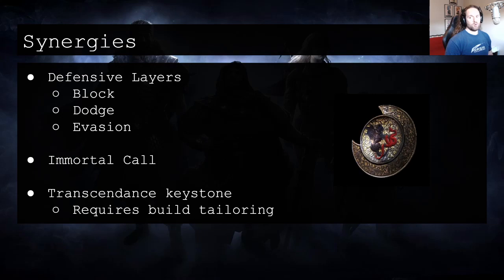Synergies and ways to mitigate the downside: defensive layers like block, dodge, and evasion — something like blind — anything that is really good at minimizing damage coming in from lots of small hits. These chance-based forms of evasion are extremely effective against small hits because they fairly reliably mitigate whatever percentage of that stat they're providing in incoming damage. I really like Immortal Call with Imbalanced Guard because when it consumes the endurance charges it makes its own effect more powerful while simultaneously making the effect of Imbalanced Guard greater as well, and because it provides a less damage taken modifier for physical damage, this is unaffected by the Imbalanced Guard keystone.